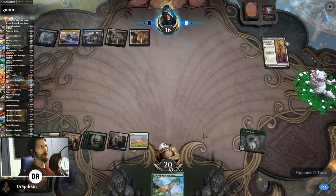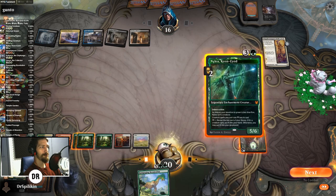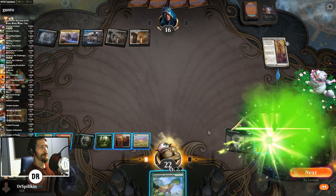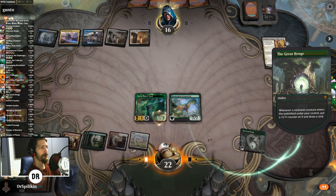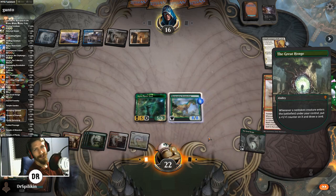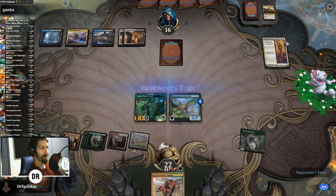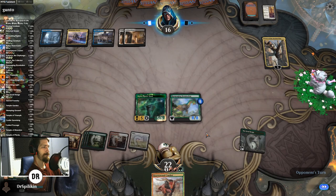Rampaging is a 7/7 that gets plus one/plus one for each land when it attacks — so at seven lands that's a 14/14 with trample. Although, for Nylea to become a creature she'd need devotion of five or greater, and we put her down as an enchantment. But I have lethal on board — one, two, three, five, six, seven. Yeah, lethal. That's kind of nice. There's the Narset taken care of. All right, Esper deck — I don't feel like I've seen an Esper deck in a minute.